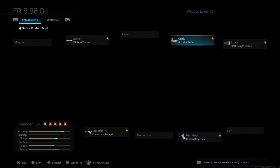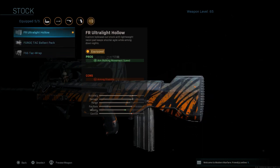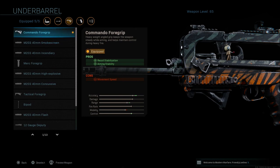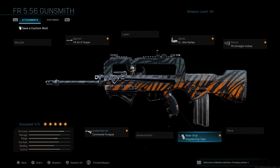Then we're going with the GI mini reflex — you can run whatever sight you like, but that's the one I prefer. I like the FR ultralight hollow stock, which gives you aim walking movement speed but a con to aiming stability. I like to be able to move around while ADS'd — with a three-round burst I want to go between targets quickly. The commando foregrip gives recoil stabilization and aiming stability. Last but not least, stippled grip tape for aim down sight speed and sprint-to-fire speed — if you have trouble with recoil you could try granulated or rubberized, but I prefer stippled to get that mobility back up from the barrel attachment.